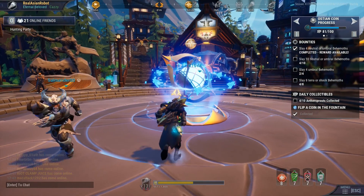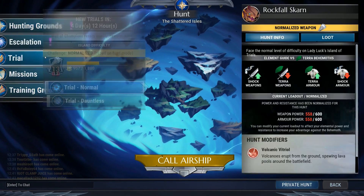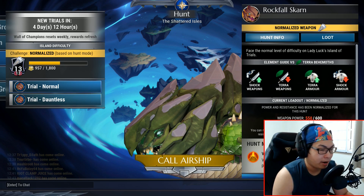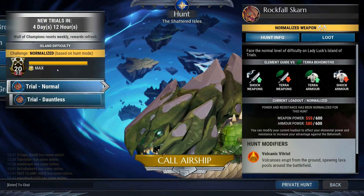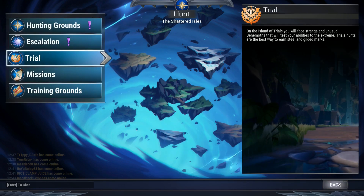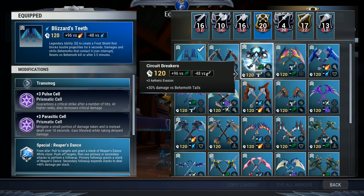Whatever level your strikers are doesn't matter — and I'll demonstrate this principle because many people don't seem to understand. If you go into trials you have a normalized weapon, meaning your weapon power and armor power are always going to be the same no matter what. Even if I change it to a level 20 chain blades and look at trials, it's still the same weapon power: 550. Your level is irrelevant — the only thing that changes is your gear.